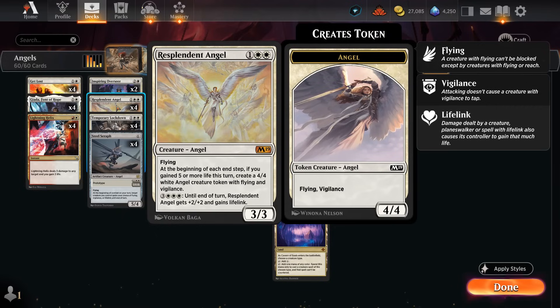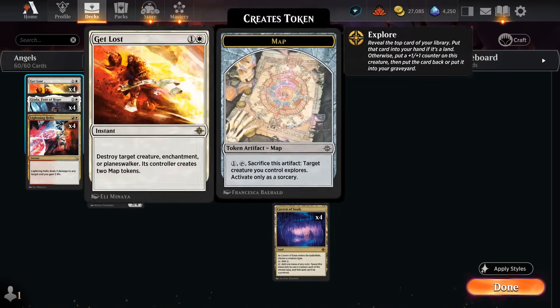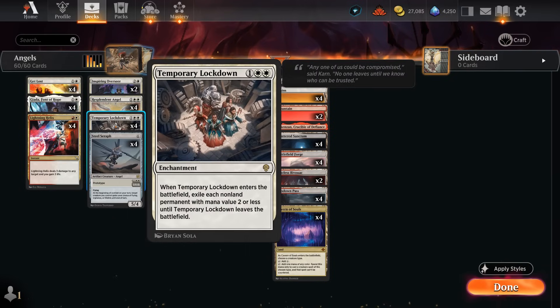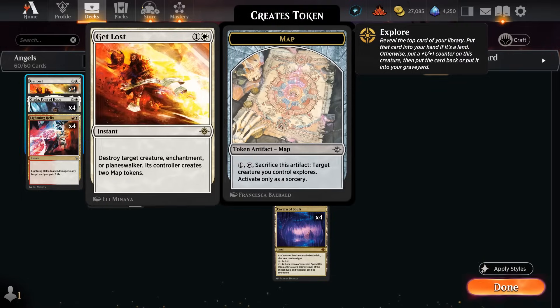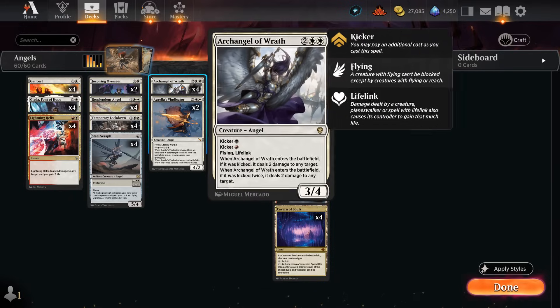Lockdown is mostly a one-sided sweeper, though on occasion it might exile a token from Resplendent Angel or our own Jada. If we have both in our opening hand, we can just not play Jada on turn two and wait until after we deploy Lockdown. Otherwise, Jada can be a huge payoff for this angel deck, giving us extra mana to cast angel spells and more plus-one counters. We also have Get Lost as another two-mana removal spell — it can deal with creatures, enchantments, and planeswalkers, though it gives the opponent map tokens. Get Lost synergizes well with Temporary Lockdown since we can exile those map tokens.